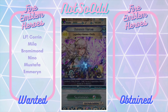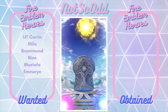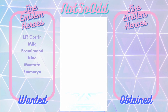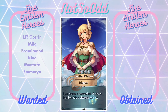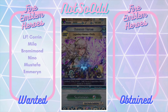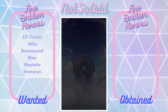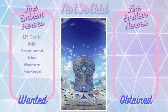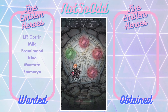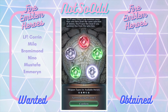Back to summoning — Legendary Corrin. Five star! Nana, she's not horrible. We go for blue. Hope it's not Julia. I have a plus one Julia and I don't need her to be plus anything more. She's already serviceable at plus one, so I'm not really thirsty for more copies of her.